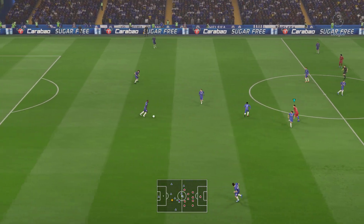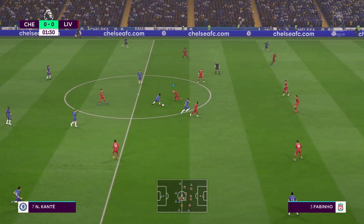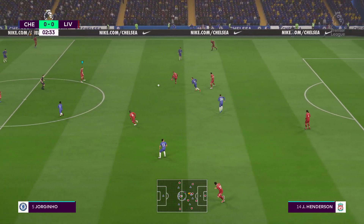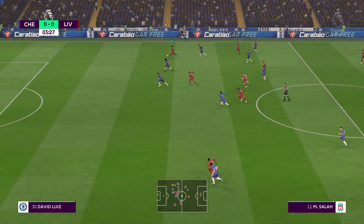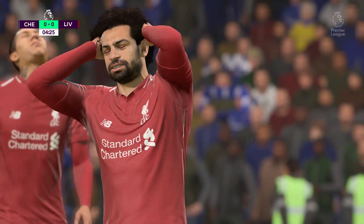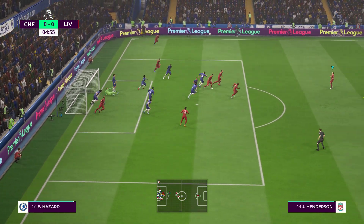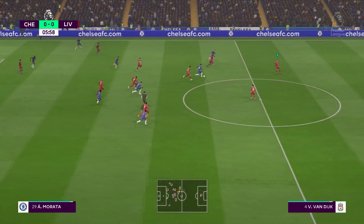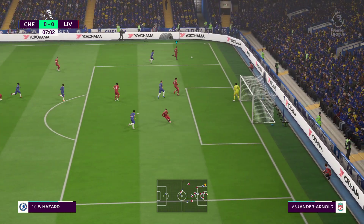Chelsea start the first half. Morata and Conte involved early on. Lovren, Henderson, Robinho in play. Liverpool trying to get the ball in behind — Mohamed Salah has his shot blocked well. A corner coming up now, the ball deflected behind. Good defensive clearance. That's a good block. Fabregas guides it through — Hazard on the ball, getting the opposition backpedalling.